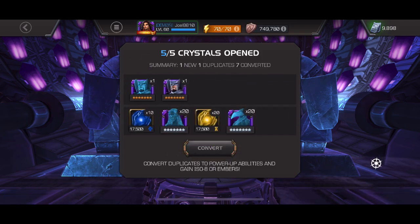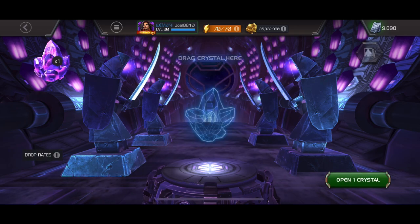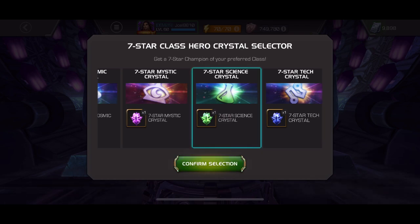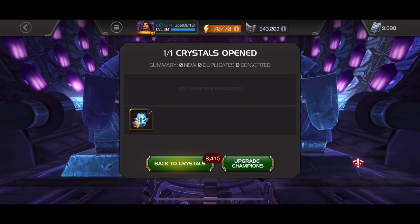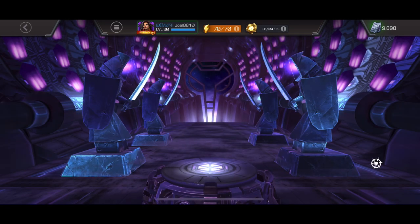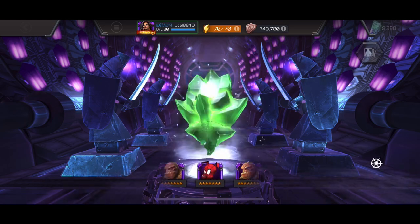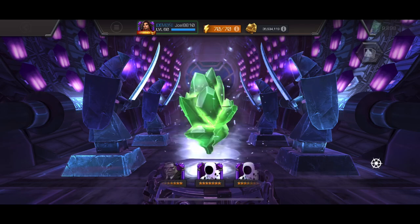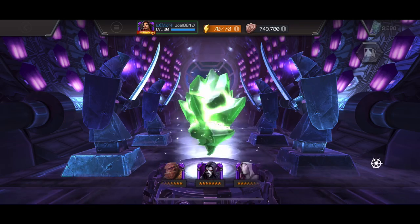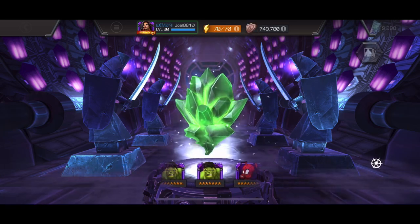I decide to go with the science selector, trying to dupe Hulk since he's my highest priority — it was either Hulk or Bullseye, both at rank three unduped. I figured I had more options out of the science class. We gamble again, drop it into the reel for the 12th and final seven-star of the opening. I see a lot of Hulks in there, crossing my fingers as it spins.